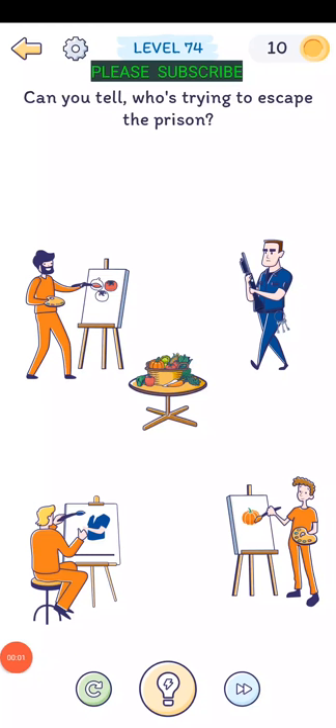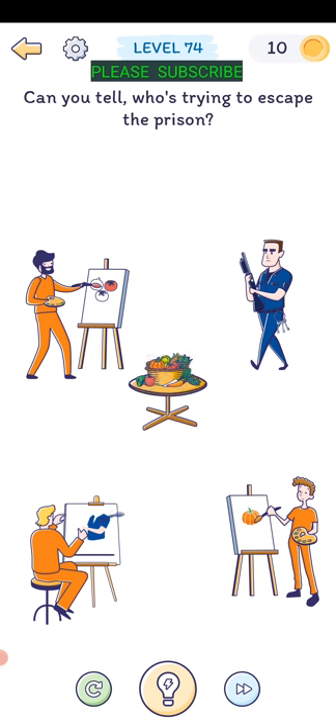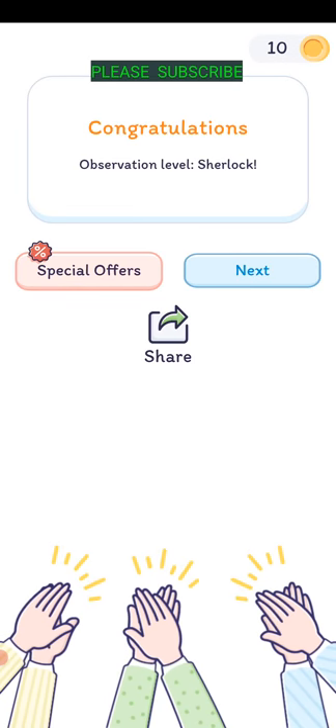Level seventy-three: can you tell who's trying to escape the prison? These guys all have their orange jumpsuits on. This guy down here is suspicious - he's sitting down but painting with blue. Take the paintbrush and wipe it on his clothes, let go, and it turns blue - he's trying to paint himself blue to escape.